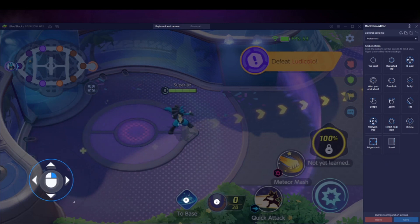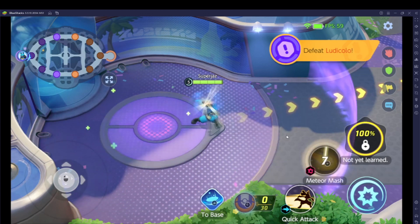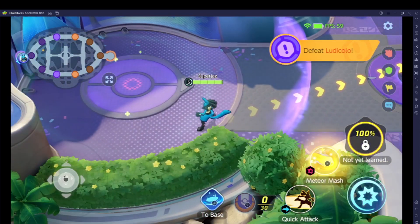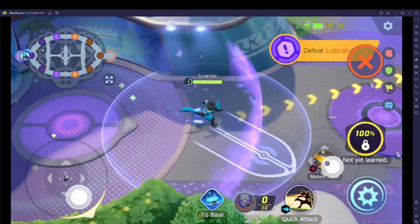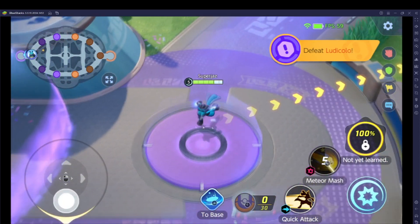For the skills it's a bit different because we want more control, so what we need is the mobile skill pad. Drag this over your skill — say it's a basic skill — and set the key, for example W. Using the mobile skill pad means when you press and hold the button, by default it will be quick cast: hold the button, the aimer comes up, you can still right-click to move around, and as soon as you release the button it'll cast the skill.